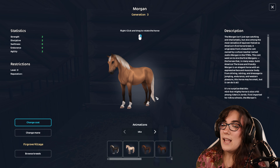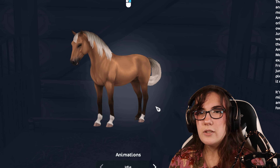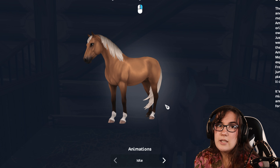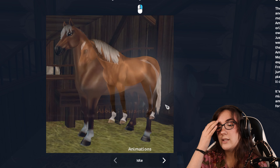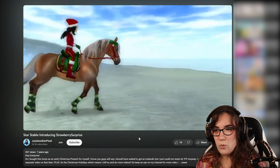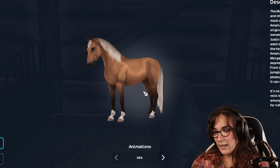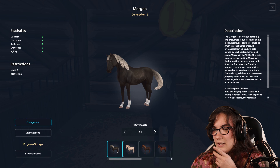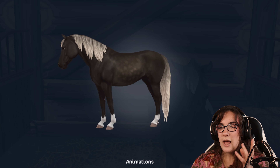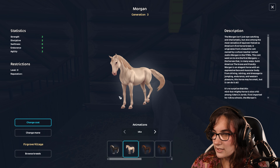The actual next horse on my wish list is this Morgan right here. I'm a little torn because the Morgans look slightly plasticky to me, but this one looks like one of the gen 2 colorings, which is really special to me - I bought that gen 2 Morgan as a Christmas present and made a fun video with it called Strawberry Surprise. There's just something about the dark body with the light mane and tail that makes me fall in love with a horse.